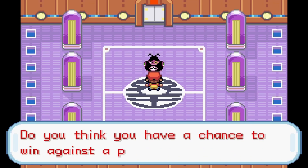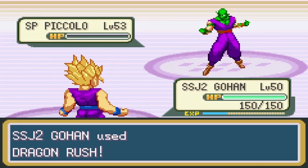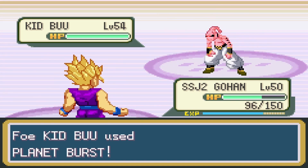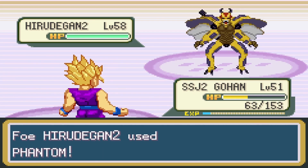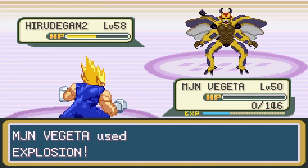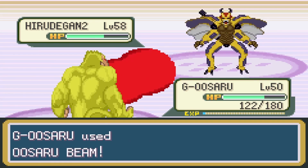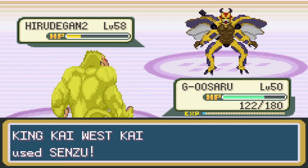On to West Kai. His first fighter was Picon, and Super Saiyan 2 Gohan killed him in 2 Energy Punches. Next up was Super Piccolo, who went down to 1 Dragon Rush, and Garlic 2 also went down to 1 Dragon Rush. Next was Kid Buu, who used Planet Burst and took almost half my health, but again, 1 Dragon Rush and he was dead. West Kai sent out his last fighter, Hirutagon 2, who killed Gohan in one attack. I sent in Vegeta and used Explosion, which put Hirutagon at half health, but he had a Citrus Berry. After Vegeta's death, I sent out Golden Uzaru. Hirutagon used Phantom, but Uzaru was able to take it and fire off an Uzaru Beam, which nearly killed Hirutagon. West Kai used the Sensu Beam, but with 3 more Uzaru Beams, Hirutagon 2 fell. With that, there was only 1 Kai left.